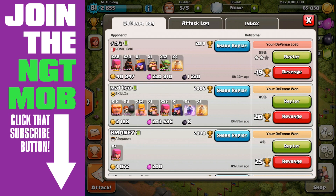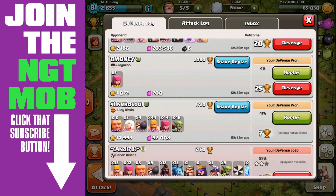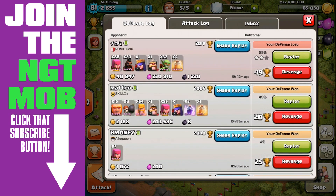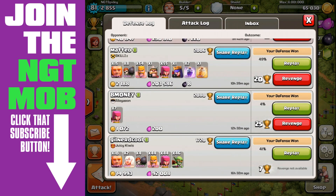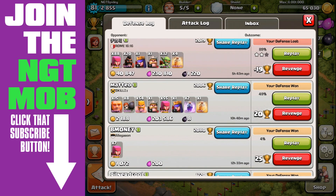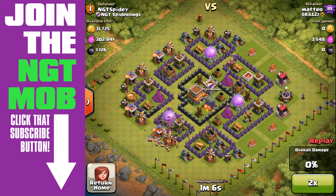I lost 19 trophies on that attack, but the defense has held up fairly well. I set up the defense yesterday and we've had three other attacks — we won every single one. The 'b money' guy was obviously trying to drop trophies, just sending in a few archers or maybe he accidentally hit the screen. The other two: not bad — a 41% and let's take a look at the 49% defense to see what saved us there.